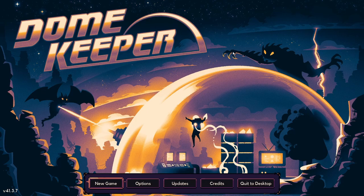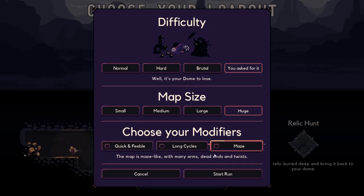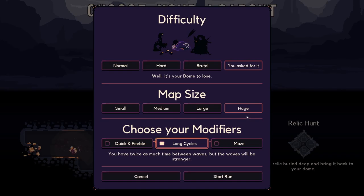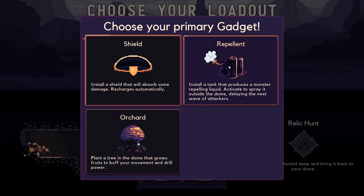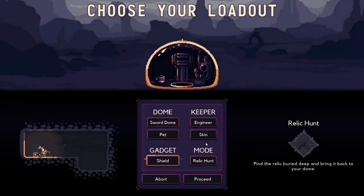Alright guys, buckle up - welcome to Dome Keeper! We've unlocked the huge map. I don't want a maze. I was thinking we could do long cycles because it could take a long time - long cycles will give us a bit more time to dig before enemies come. We've done a lot of repellent, we could do orchard, but the ability I'm not really great at yet. Let's go shield dome this time.